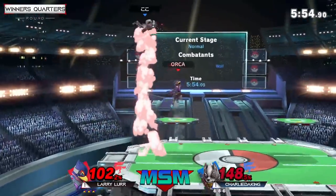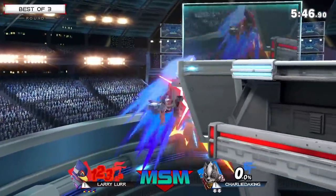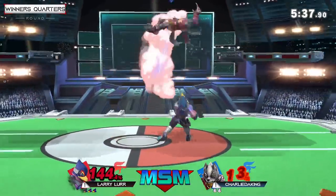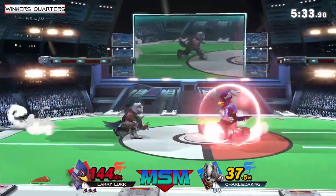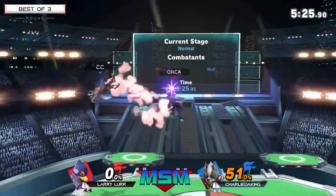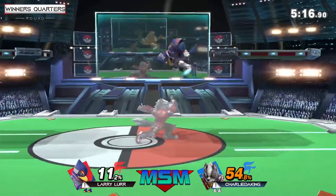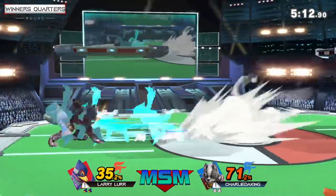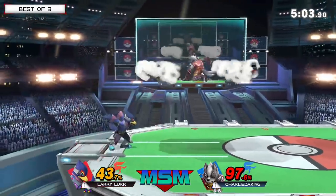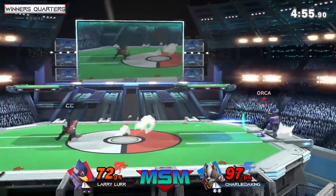Good down throw, illusioning back to stage, and an up-smash to cover the roll — very nice. Tries to go for another up-smash from the illusion into the back air. Charlie getting a little greedy trying to go for edge guards — he can close out the stock really easily as Wolf so he shouldn't rush it. Larry gets a couple of up-airs, keeps on pressure. Another up-smash — why guess what side your opponent's going to be on when you can just hit both? The forward airs and f-tilt are really being the combo starters for both players.